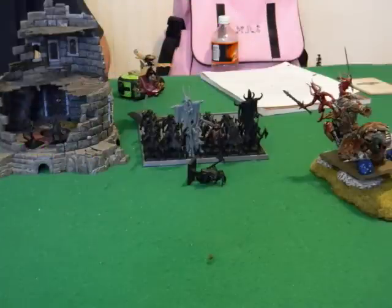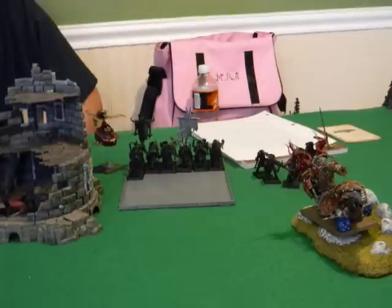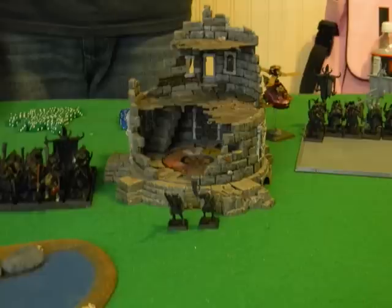The quarrelers on the other side ping off one more bestigor, and then the flame cannon goes off and kills another five or six gors - enough for a panic check. However, we both forgot that because they're within six inches of the tower of blood they're frenzied and can't panic. He rolled a panic and turned and started to flee. When we remember this, I essentially just tell him to auto-reform them and get a full movement - but we don't remember it for about a turn and a half.